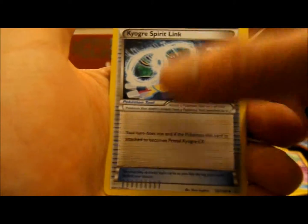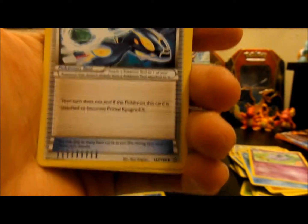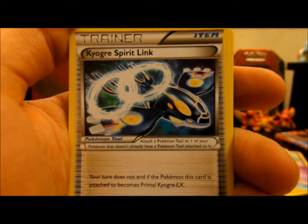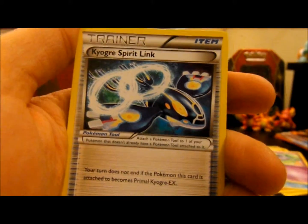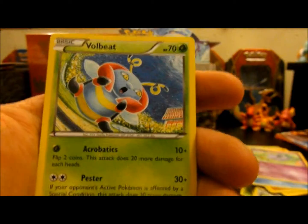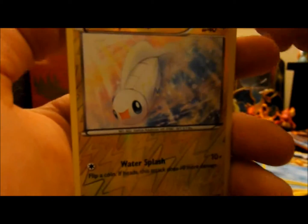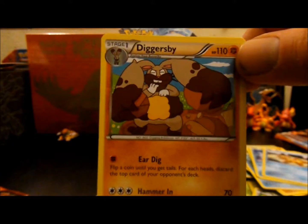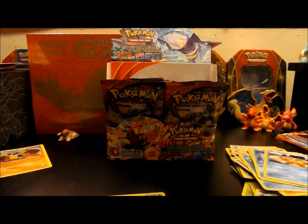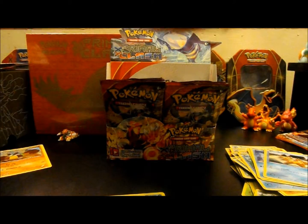So here we have a Bunnelby with the Ancient Trait. I thought they only put one new Spirit Link in, but I guess there is one for Primal Kyogre as well — because there's one for Gardevoir — so this is the Kyogre Spirit Link. Then Sceptile, Vulpix, Rhyhorn, Volbeat, Snorunt, Staryou, Reverse Tynamo, and then stupid old Diggersby. No one cares about Diggersby — this move is called Ear Dig, digging its own ears with those giant fingers.